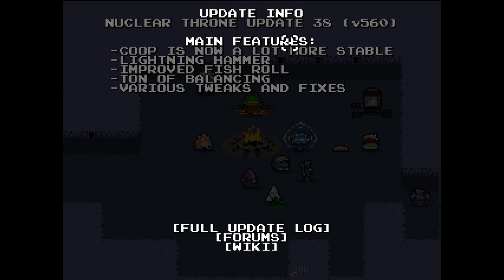Co-op is more stable, which we haven't even played co-op in this Let's Play yet, and hopefully we'll get a chance to someday. There's a lightning hammer, which sounds really cool, and I'd love to find it. There's an improved fish roll, which sounds like a really sketchy menu item at a sushi restaurant. You've got to try the fish roll — it's improved, we promise. It sounds sketchy. I don't know if I'd order the improved fish roll.